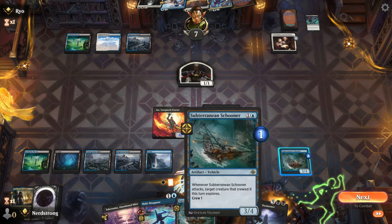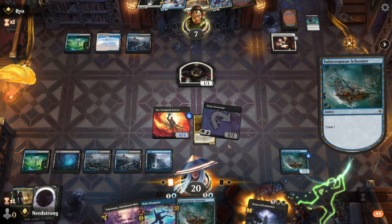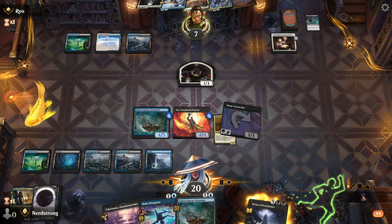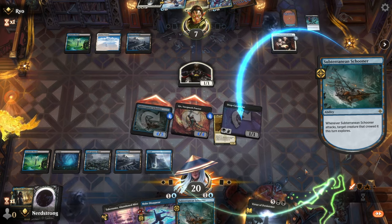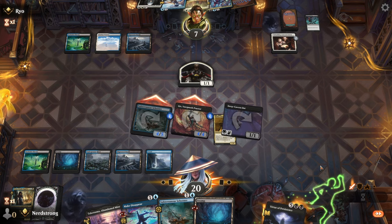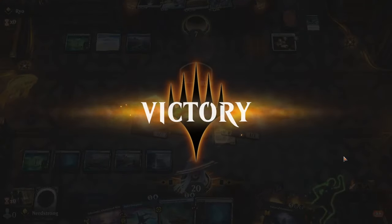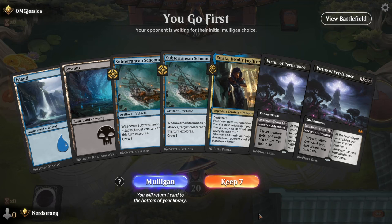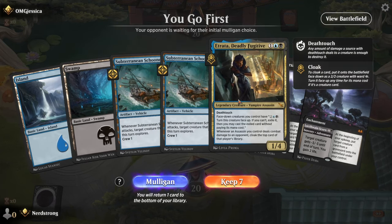Let's activate the Schooner, tapping the Deep Cavern Bat. Bat gets bigger — drew a Swamp. I do like drawing cards. It sucks getting landlocked — happens to the best of us. What do we have here? Two Virtues, two Lands, two Schooners, and an Atrata. Darn near a full house — we'll keep it.